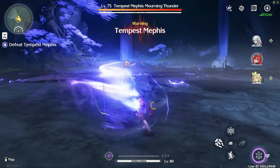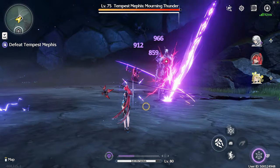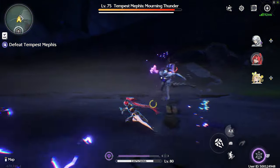The other determining factor between the two sets is of course the substats. If your substats on your energy set are better than on your electro set, then by all means use that instead. Of course a two-piece two-piece set is viable as well.